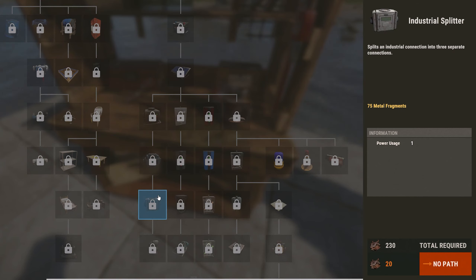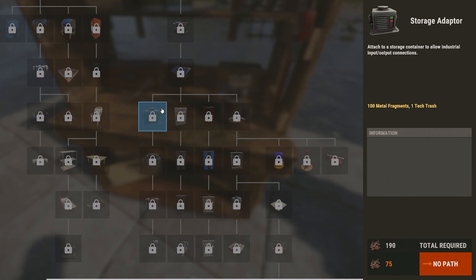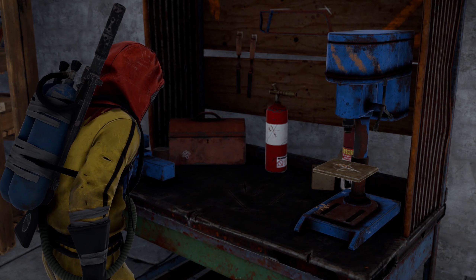Conveyors, splitters, and combiners are all only 20 scrap to research and take only metal fragments to craft. For storage adapters, it takes 75 scrap and a tech trash on top of the fragments.